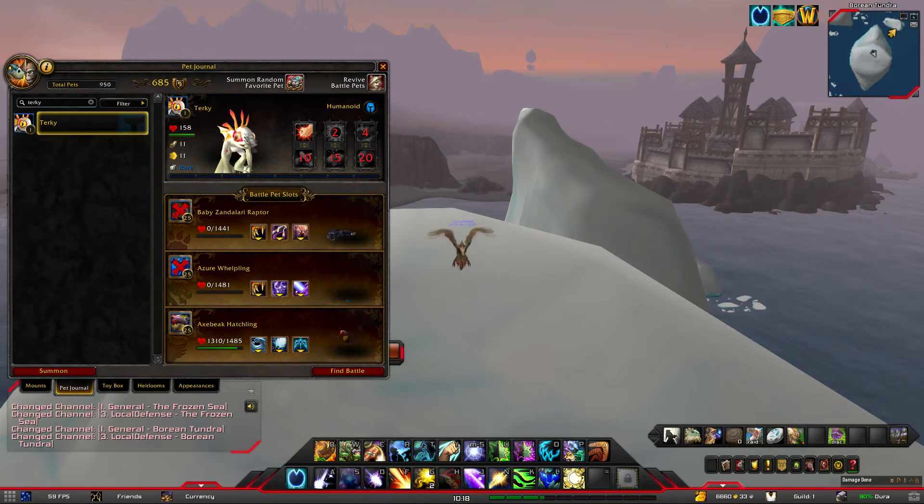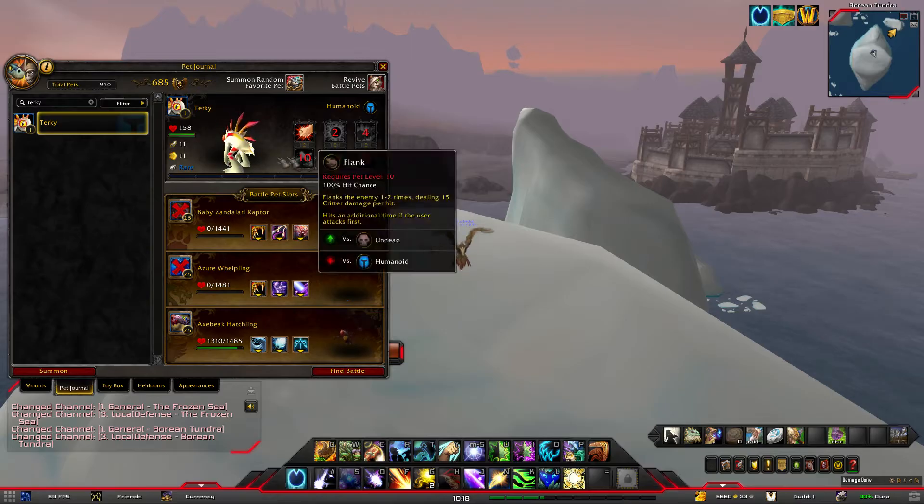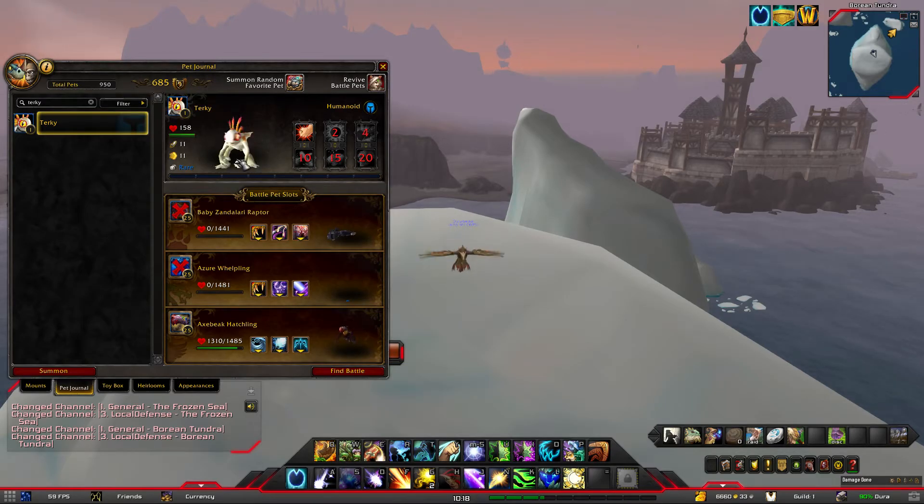What is up guys, so today we're going to be taking a look at the Turkey Murloc Pet. It's a secret pet, but super easy to get. And in just a few minutes, I'm going to show you how to get it.